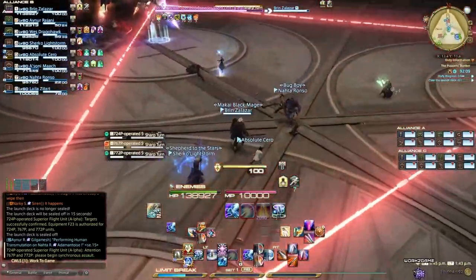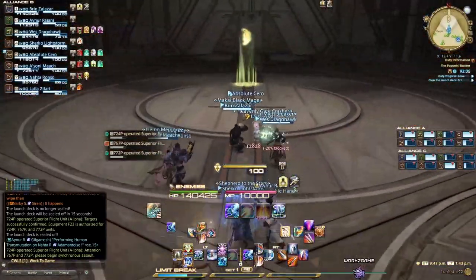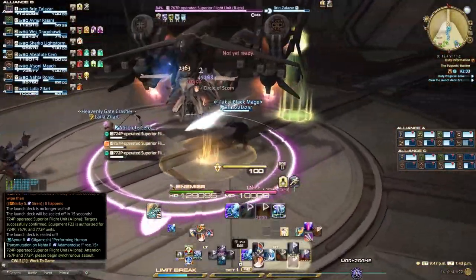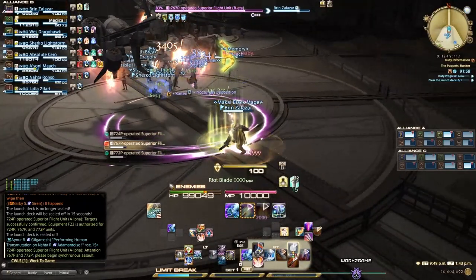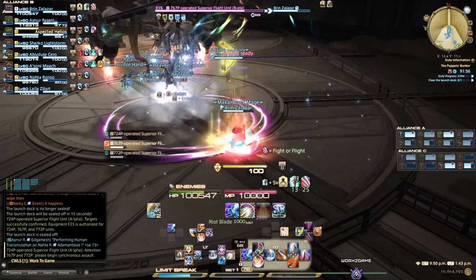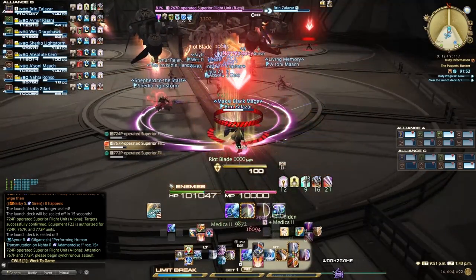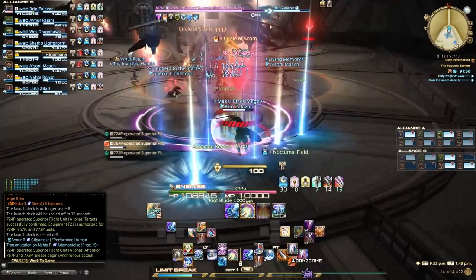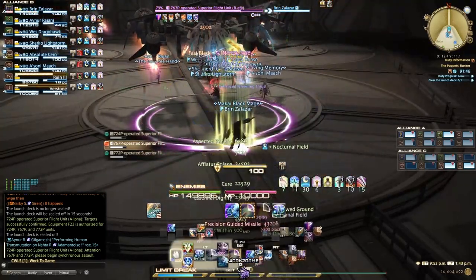The higher subscription tier lets you make up to eight characters on each server, up to 40 characters maximum. There are benefits to having multiple characters — we'll talk about that more later. Importantly, you can do all of the work on one character. One character can play all of the jobs we're about to discuss, so you're not going to be restricted or limited.